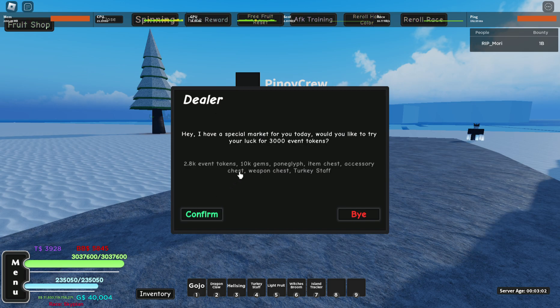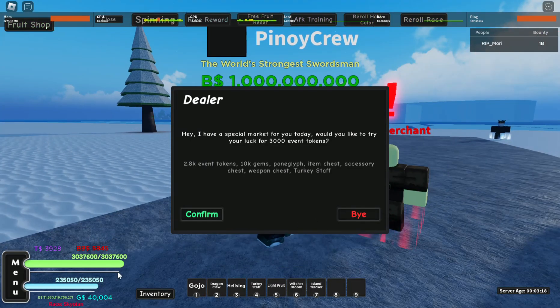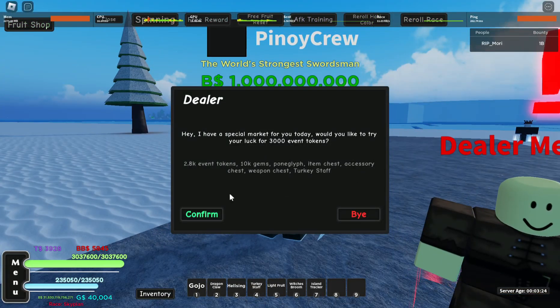The fastest way to get the event tokens is from the Pika dungeon. Once you have access to third C and you can do the Pika dungeon, you can farm it well — there's a lot you can get from it.